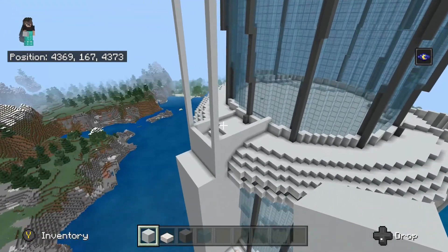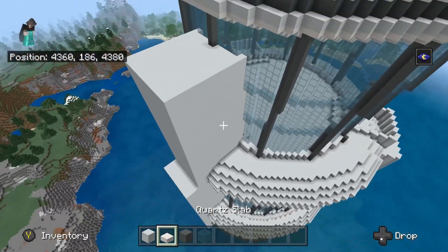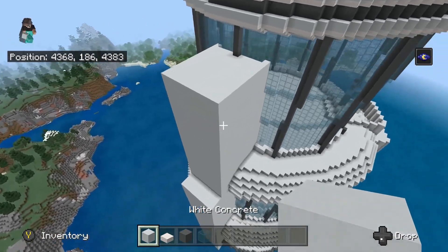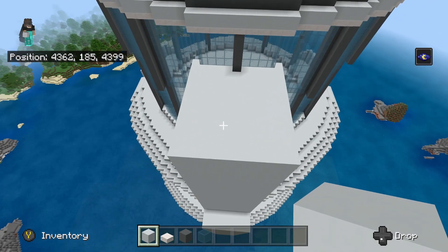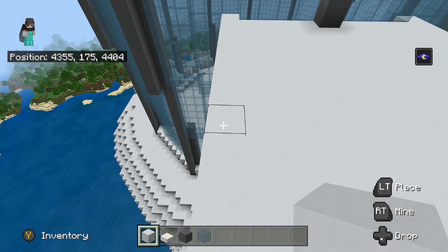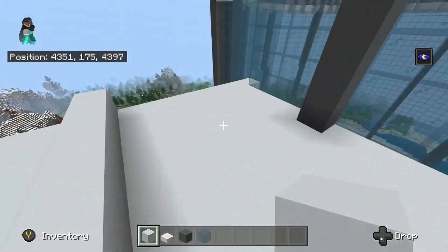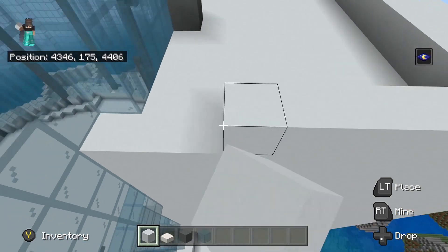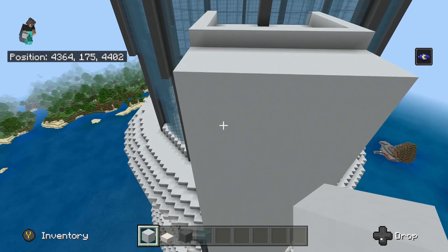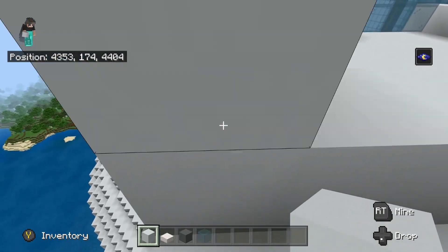Once you're done you should have this. It might look a bit boxy, but we're going to add some detail — Grian did cyan terracotta stripes which we'll add later. For now we want to finish building the tower. Go 1, 2, 3, 4, and on the fifth block place the next section of the tower and build it all the way back. When you look at this part of the tower you should have 1, 2, 3, 4 blocks exposed.